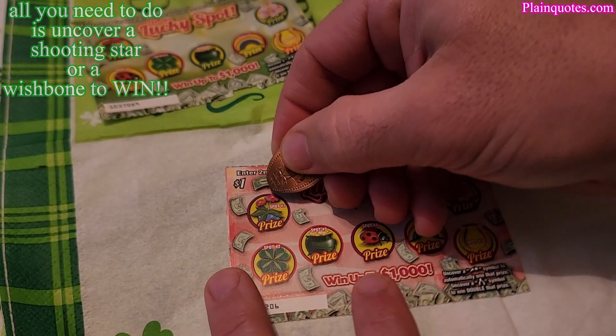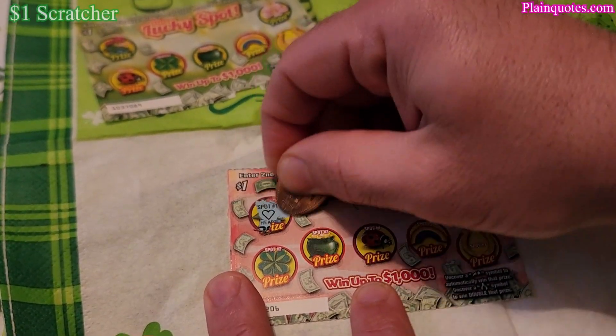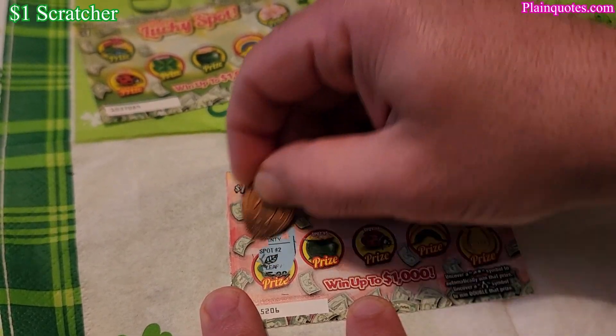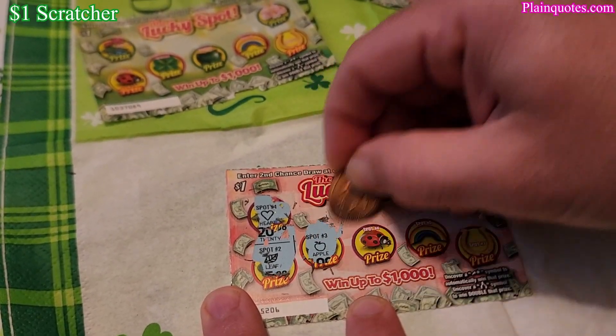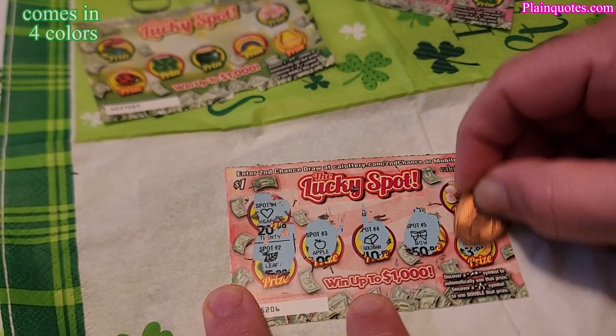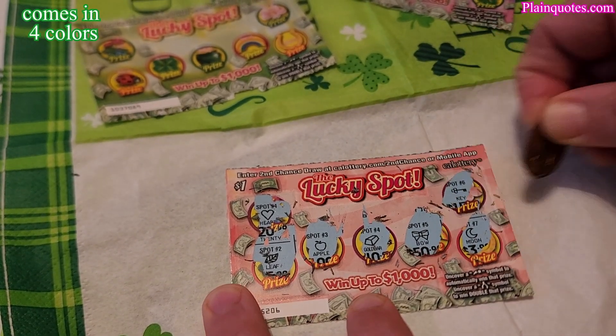The pink one. Heart — no. Leaf — no. Apple — no. Gold — no. Power — no. Moon — no. Key — no. No wins on the pink one.